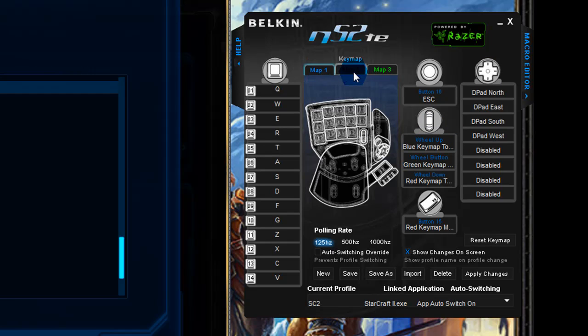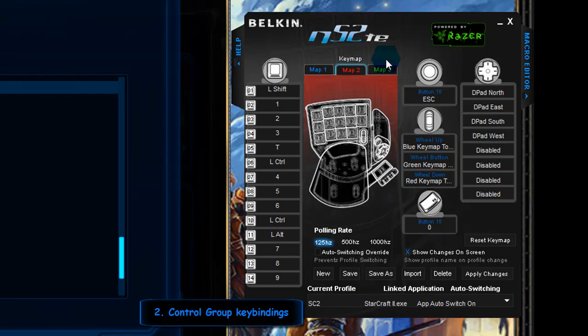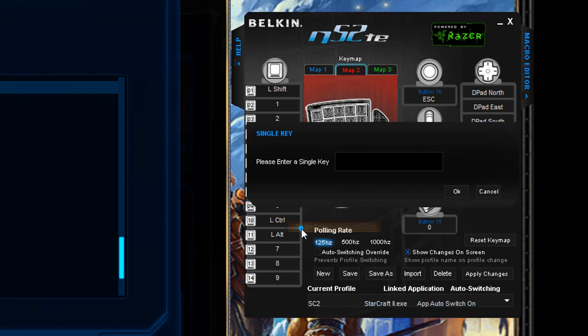The red map is control groups. You can switch between maps using scroll up and scroll down on the scroll wheel, which is very convenient. Also, the red keymap momentary lets you temporarily switch over to the red keymap. The red keymap uses a slightly modified version of my WoW profile — you've got shift, control, alt combined with one through three, four through six, seven through nine, and currently zero, which I'm actually going to change.